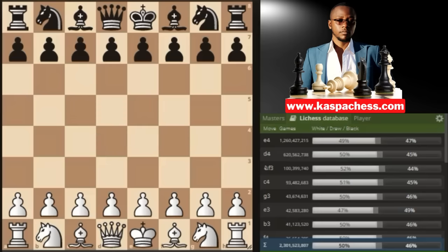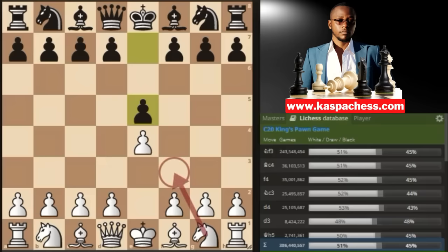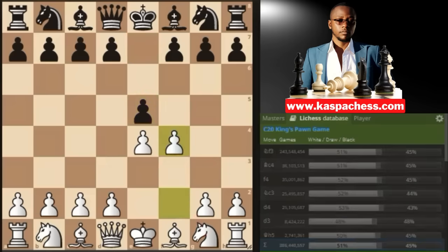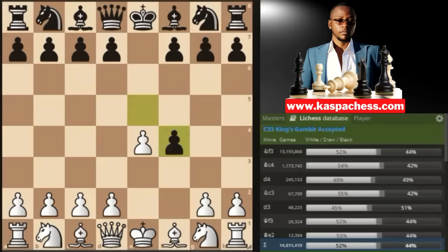Trap number one. After we start with pawn to e4, black responds with e5. Instead of playing knight to f3 right away, the King's Gambit is where we play an immediate pawn to f4. Black can either accept it by taking on f4, or decline it by playing other moves like pawn to d6 or knight c6. The most common move in the Lichess database is e takes f4.